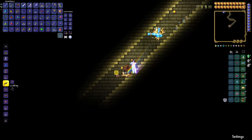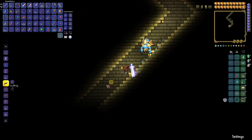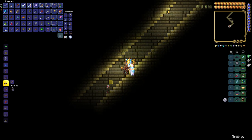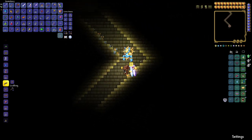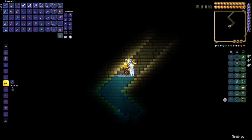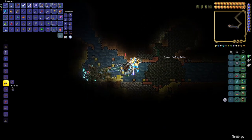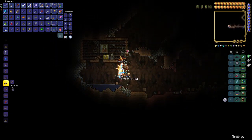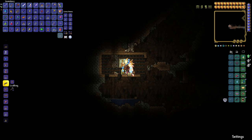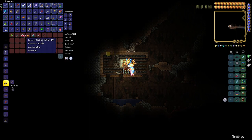Now we head to the very bottom of the pyramid — light it up because I know I'm going to get lost. We're going for Hermes boots. They're everywhere, it's just a matter of finding an accessible one. We find a heart statue and a star statue along the way. At 3565 west by 336 underground, pop that open — there are your Hermes boots and another star statue.